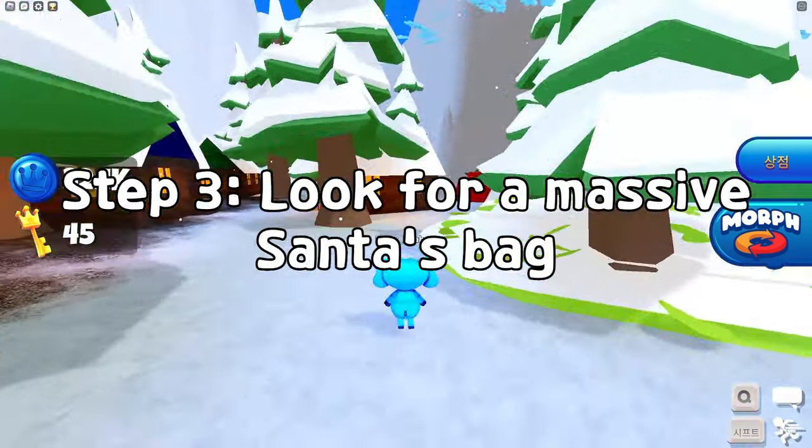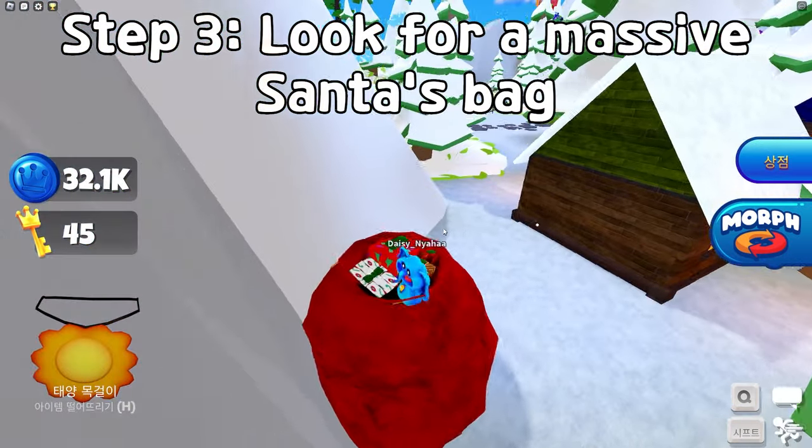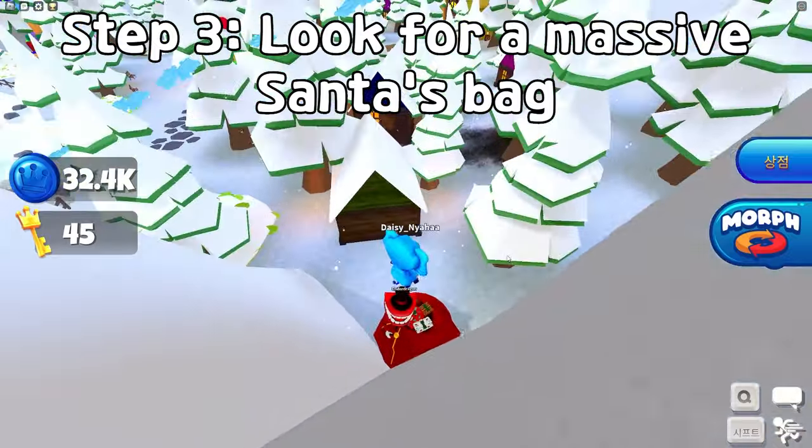Step 3: Look for a massive Santa's bag behind the houses. It's on the outer side, easily identifiable with its red color.